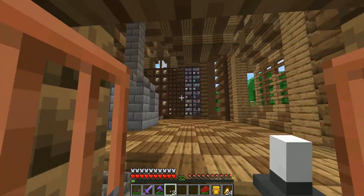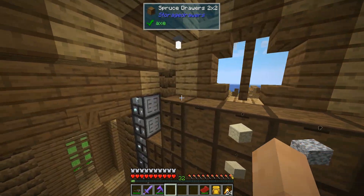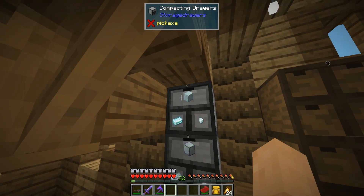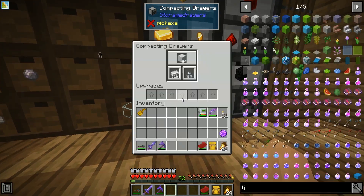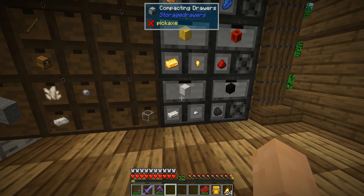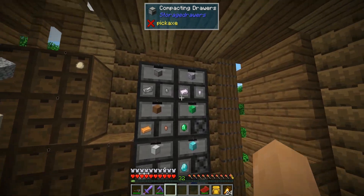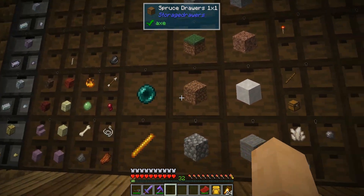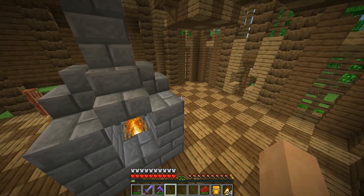One of the great things about storage drawers is the compacting drawer — it'll automatically compact whatever you put in into three different types. With iron, for example, we have iron nuggets, iron ingots, and blocks of iron. This gives us access to all three when it comes to recipes or crafting once we set it up with our system. The single drawers give ample storage — throw in an emerald upgrade to really increase that storage capability.